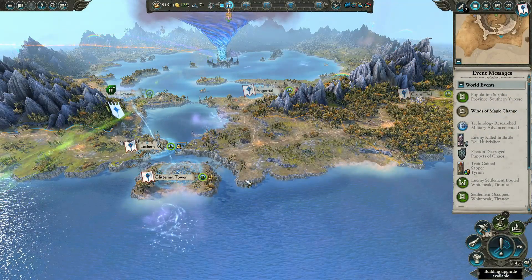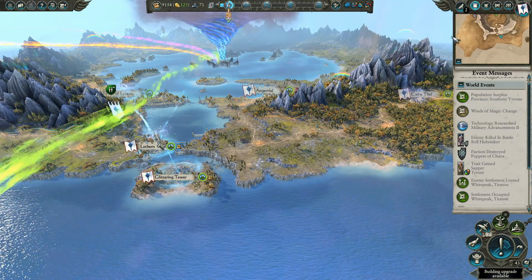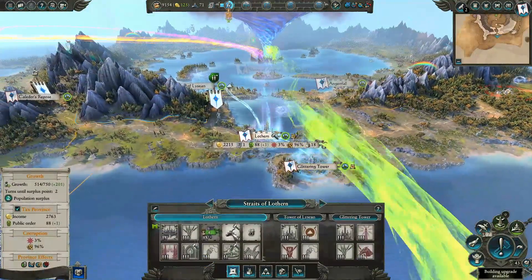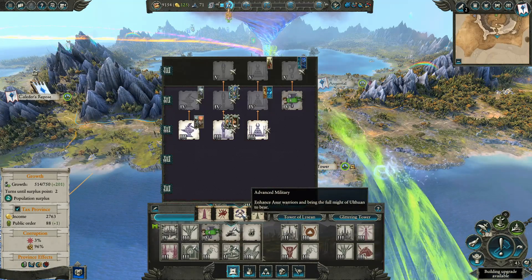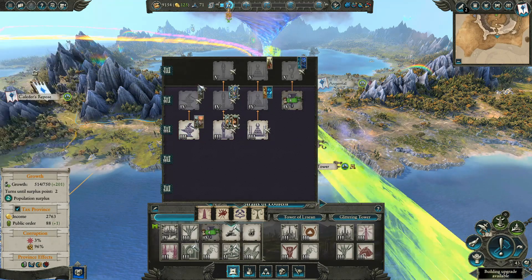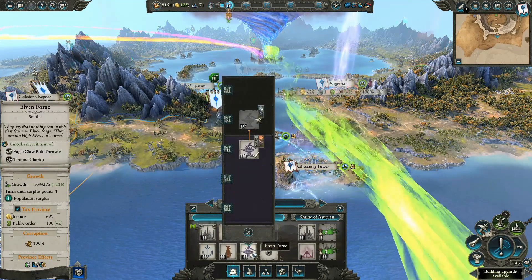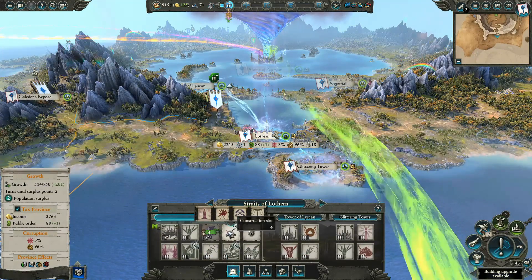What's going on guys, back with another video — back with our High Elves let's play in Total War: Warhammer 2. We didn't finish the turn last time, but we've got a couple of building upgrades to look at. This one is going to give us the chariot and the eagle claw bolt thrower, which should be really nice. I think we have both of those over there already — it'd be nice to have it all in one place.